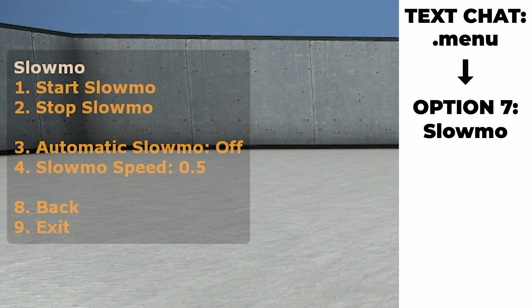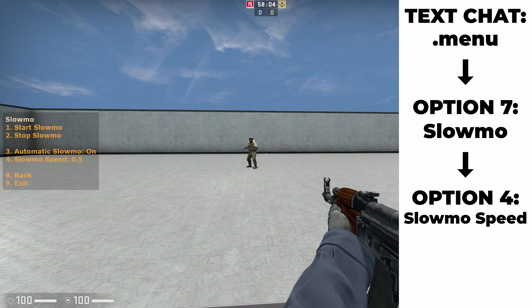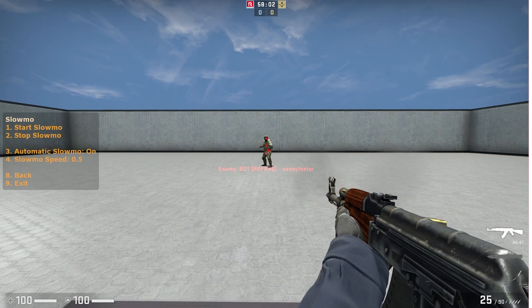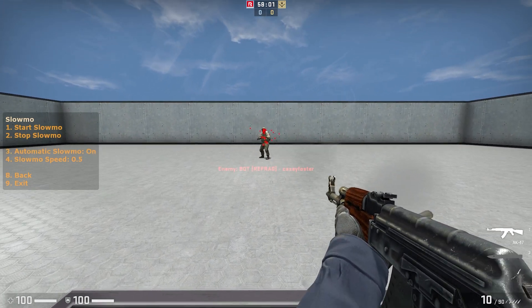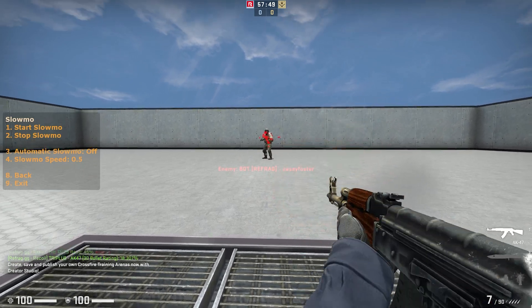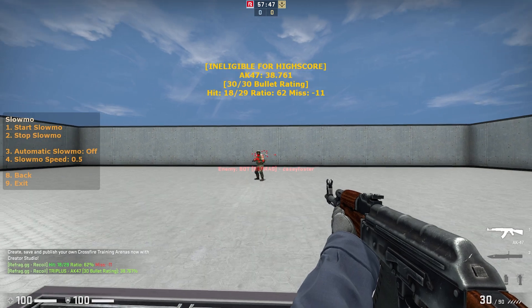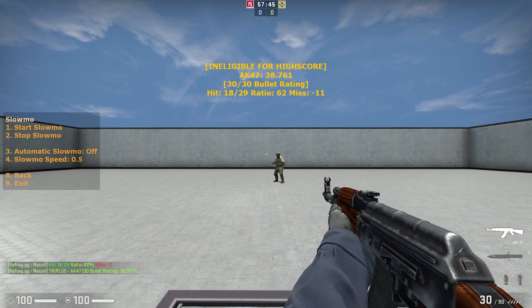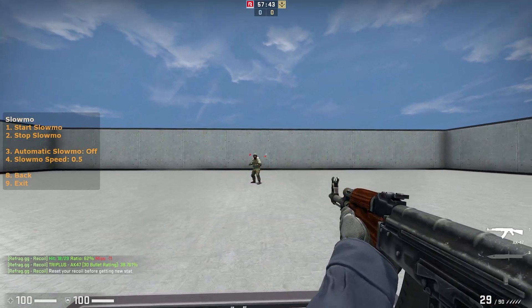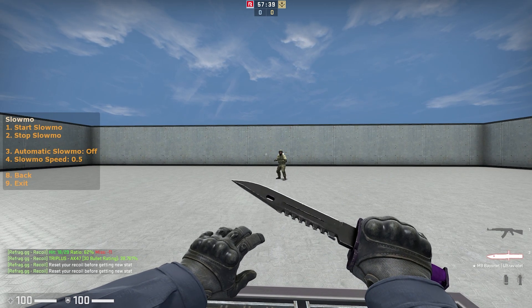By adjusting my slow-mo speed to, let's say, 0.5 — which would be equivalent to 50% speed — I can better understand where each of my bullets is going. I can also set automatic slow-mo to on, which will enable the slow-mo feature as soon as I start spraying. If I want to disable this, I can simply select off instead. I can also just make the game slow-mo regardless of whether or not I am shooting by selecting option 1 in the slow-mo menu, and I can stop this by selecting option 2, stop.